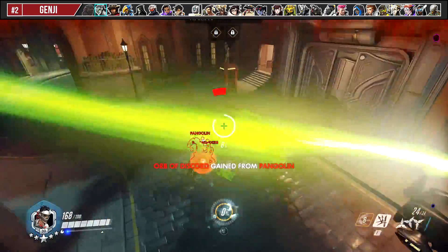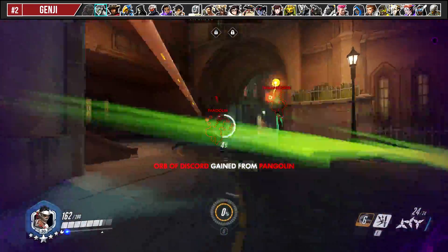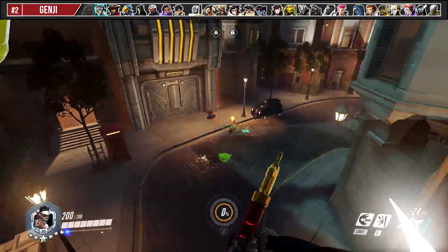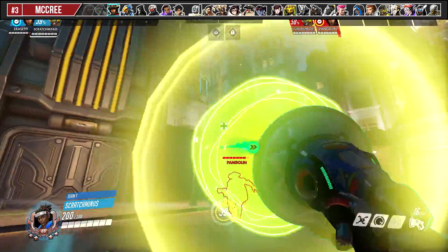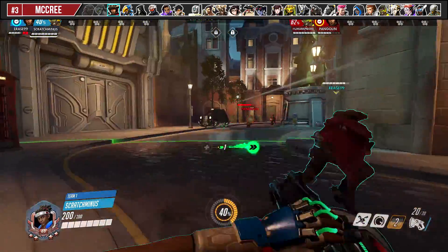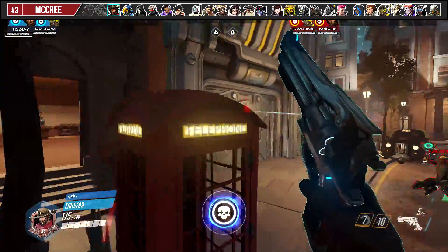Against Genji's Dragon Blade, look to use boop and speed amp after he dashes, so he can't slash his target and thus can't get a reset. If you see McCree going to flashbang a teammate, try and boop him away from your teammate as he's using it so you throw off his aim.